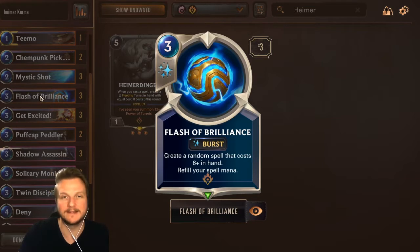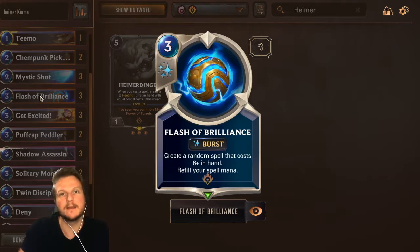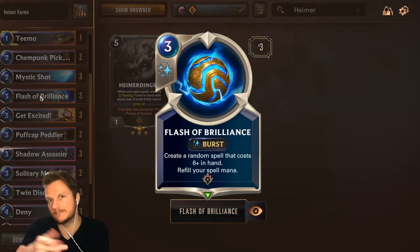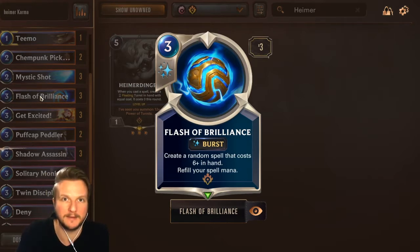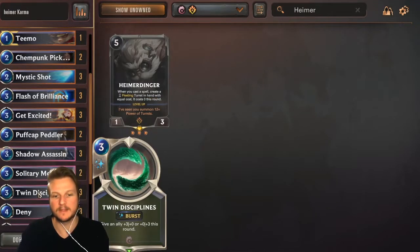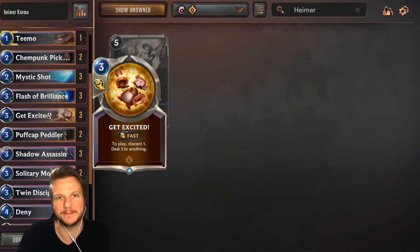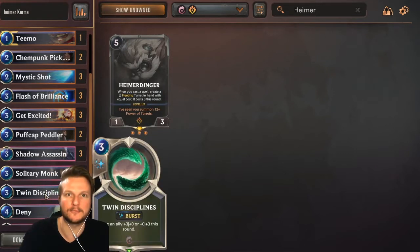That fleeting turret is actually an elusive turret, which is pretty cool. Then you still have three spell mana, and if you have another Flash of Brilliance you can do this up to three times, immediately filling your board with nine damage worth of elusive units. Also, after that you again have three spell mana — if you have another three-cost spell like Twin Disciplines, which is very versatile and also important to protect Heimerdinger from enemy spells like Get Excited, that's yet another three-cost spell that puts out a turret.